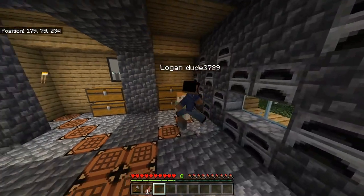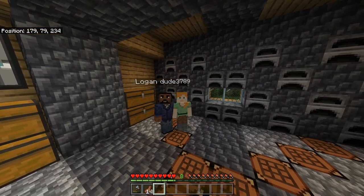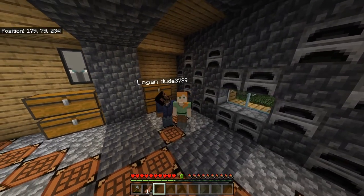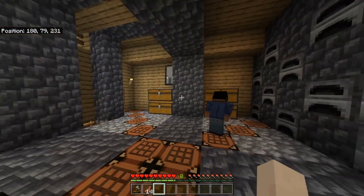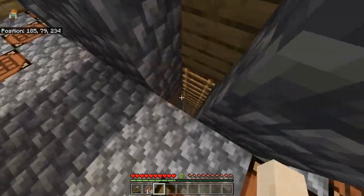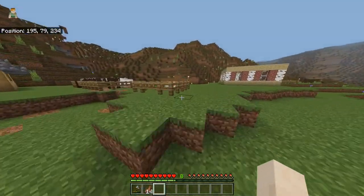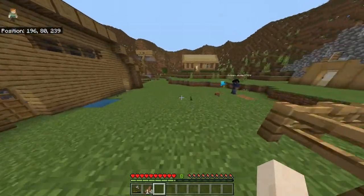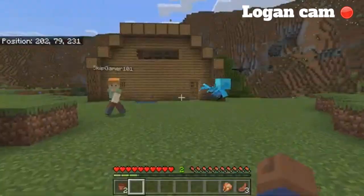Hey guys, Skipper here back with another episode, but today it's going to be a little bit different. I'm back with Logan in our new and improved barn, which is now the site of our mining expeditions. Today we're going to be doing a block hunt type thing. Logan, you want to explain the rules for us? Also, one thing I want to mention — this guy's name is Dog and he's holding flint and steel.